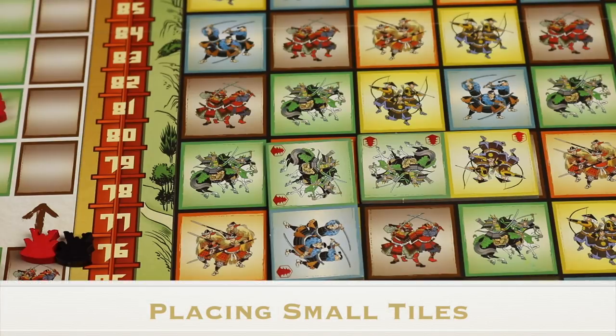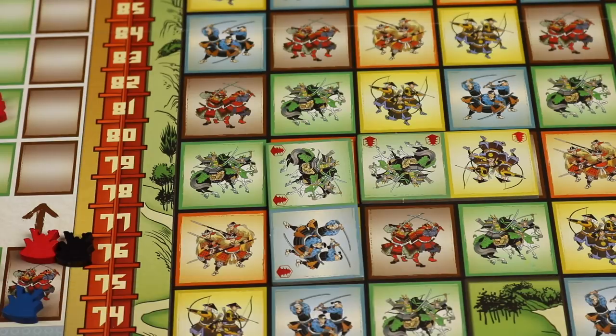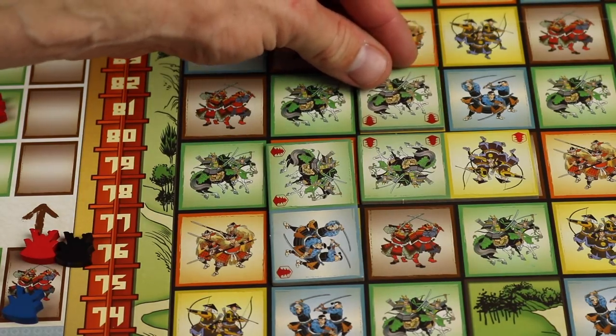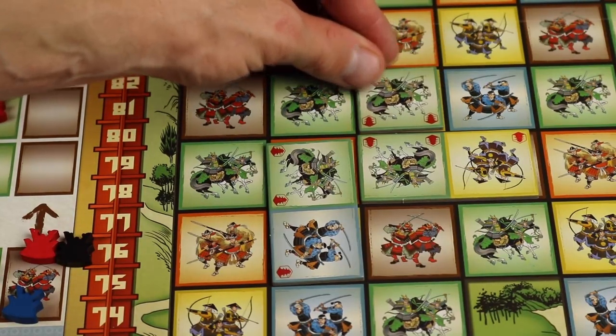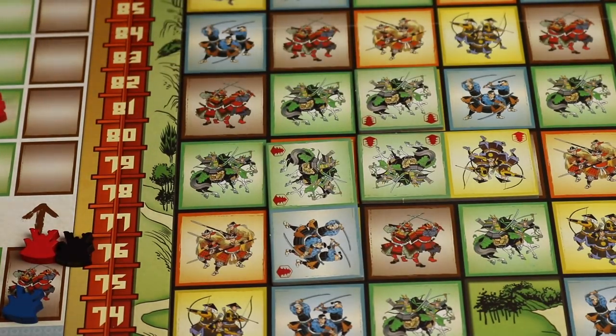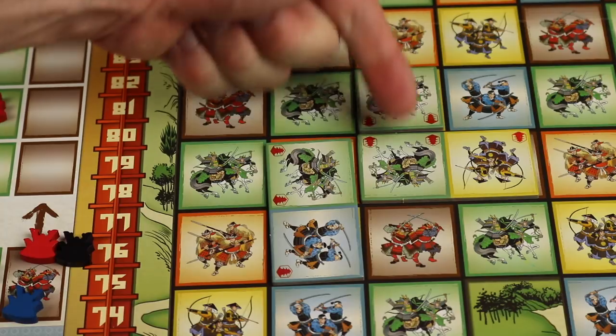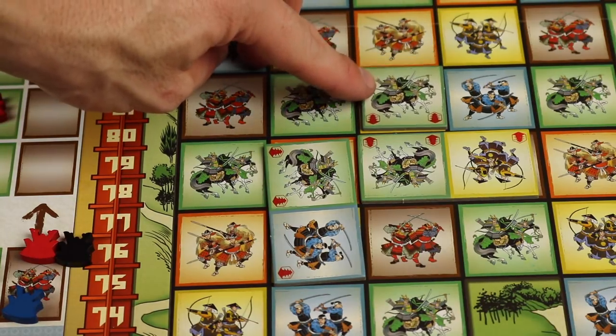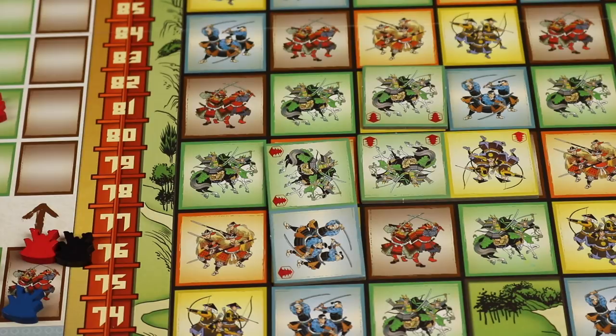On your turn, instead of placing a large tile, you can use one of your five small tiles — one of each color. You place one small tile on the board, again never covering the same color. For example, a player could get two honor points going up the honor track, or one through five victory points by making that green army that large. If you place a small tile as your turn, you do not draw a large tile — you always have three large tiles in hand.